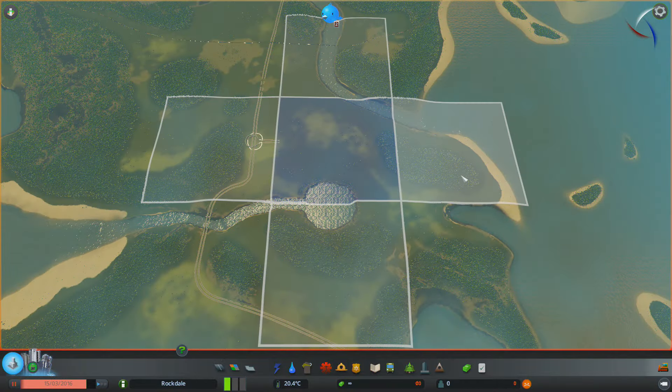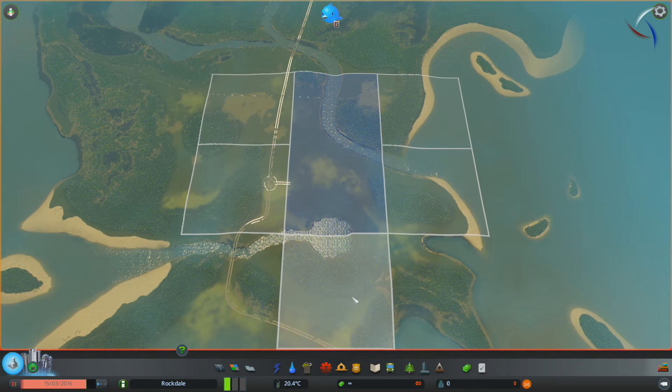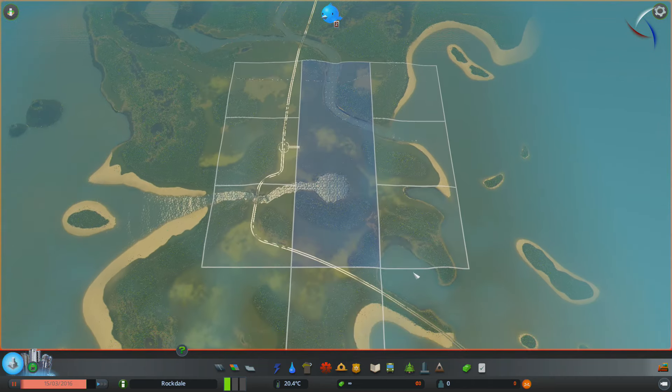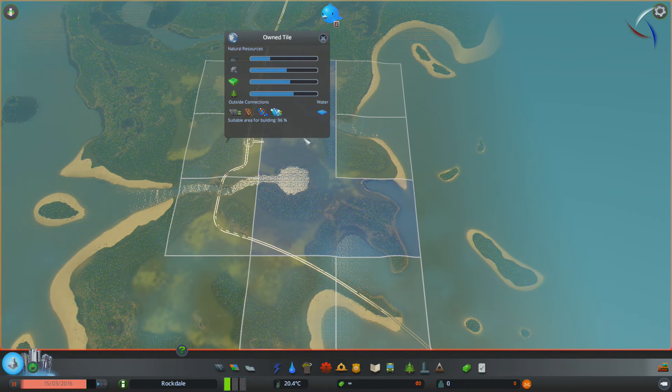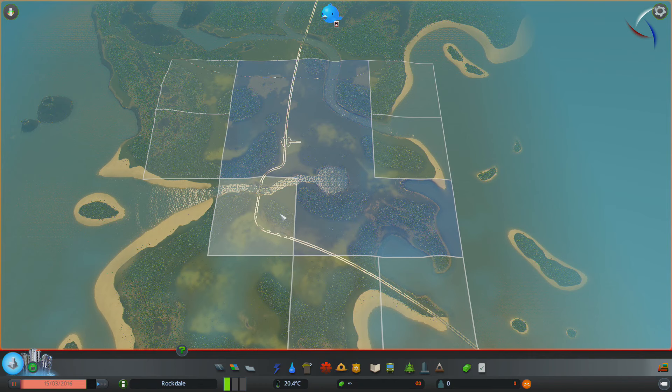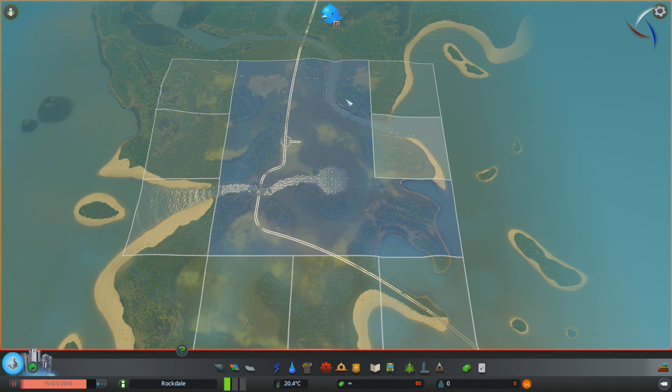But before you even get to that stage, you need to reach certain milestones. You're going to start with a small piece of land, about 2km square, and as you gain residents you'll unlock more services and more tiles, which you can purchase to expand your city up to 9 tiles. Except it isn't 9 tiles, because this game has a massive modding scene — but we'll get to that in a while.